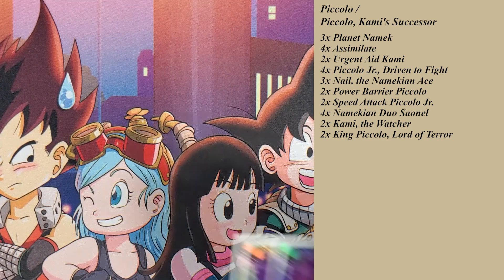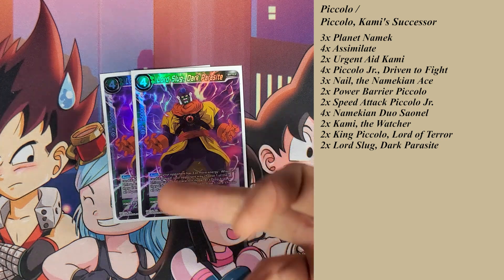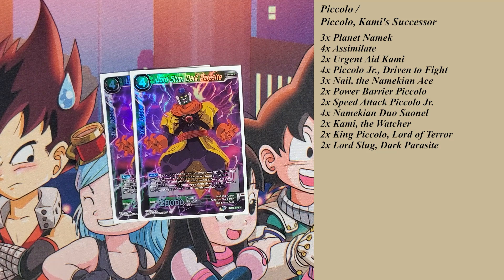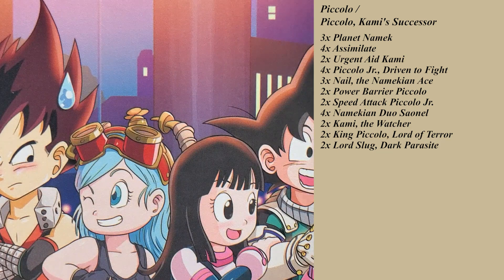The last Namekian card in this deck is Lord Slug, Darkness Parasite — it's actually one of my favorite Slug cards. If your opponent has 3 or more energy when this card is played, your opponent may choose one of their unison cards and place it in the owner's drop. If they didn't, you and your opponent draw one card, then you choose all of your opponent's battle cards and KO them. So it could be a potential board wipe or a unison killer — it just breaks down to whatever you need it to be. Most cases people don't typically get rid of unisons, but I've had it happen where my opponent did choose a unison because they needed it for their next turn.